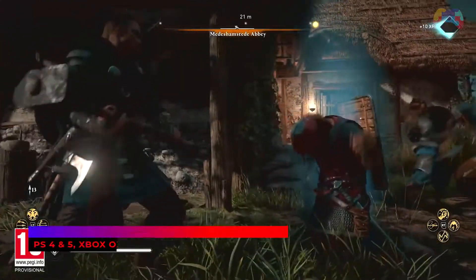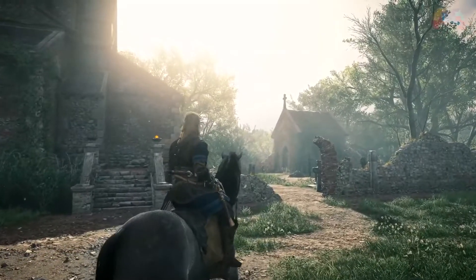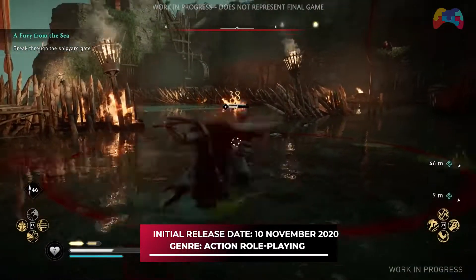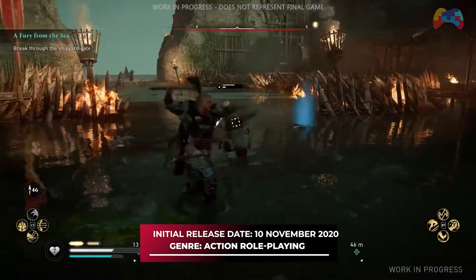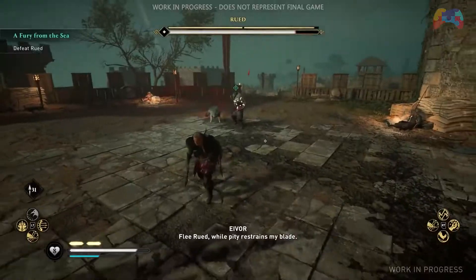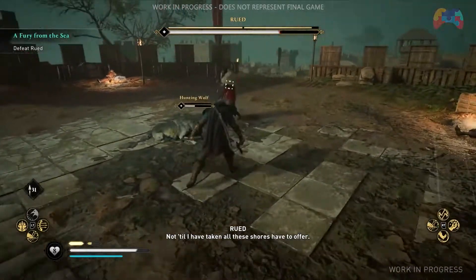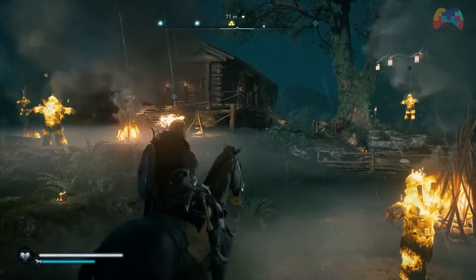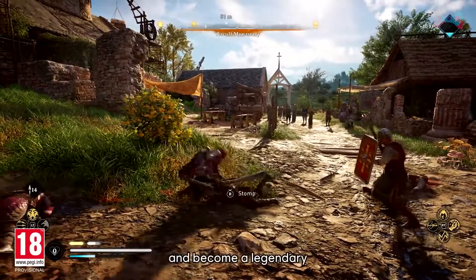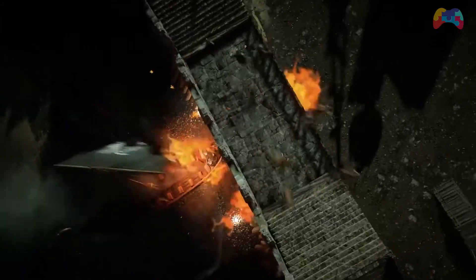Moving on to number 4, Assassin's Creed Valhalla. Since its debut in 2007, the Assassin's Creed franchise has taken us to various historical settings, such as Ancient Greece, Renaissance Italy, and Revolutionary War-era America. Valhalla is the series' newest entry, in which you play as a fearless Viking raider Eivor in the invasion of England in the 9th century. Valhalla gives a real Viking experience, despite the fact that it adds nothing new to the series and just follows in the footsteps of its predecessors, Origins and Odyssey.